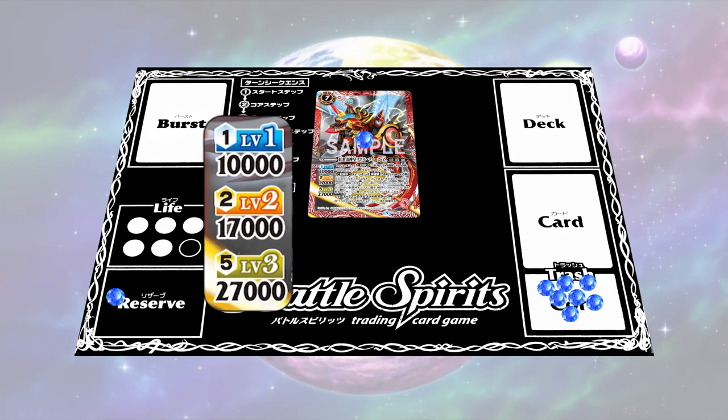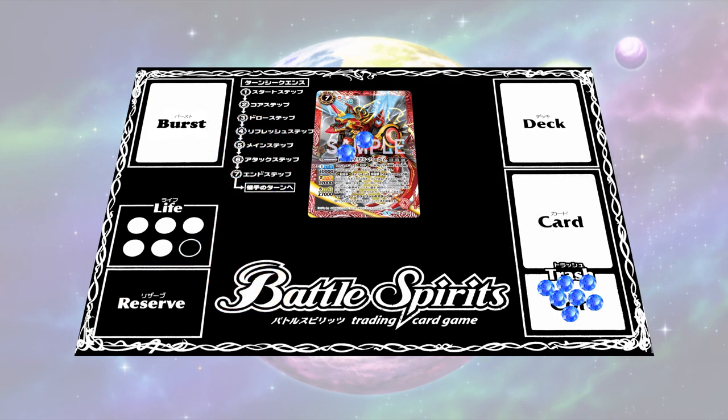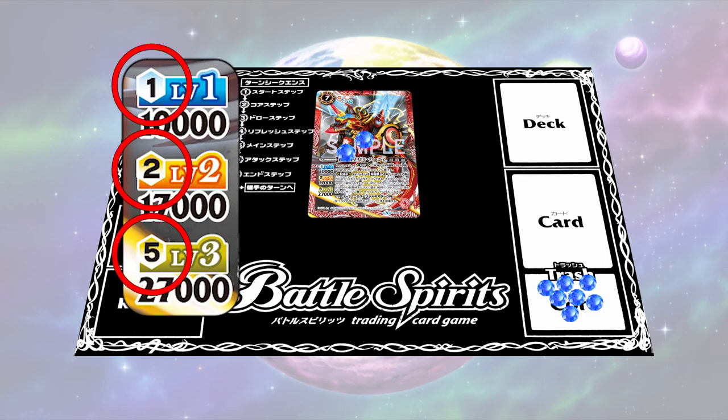The number at the bottom of the level is its battle power, or BP for short. More calls can be put onto the spirit to level it up, so that it becomes stronger and has access to higher level skills. The number of calls required to keep a spirit at a certain level is located right next to the level number.